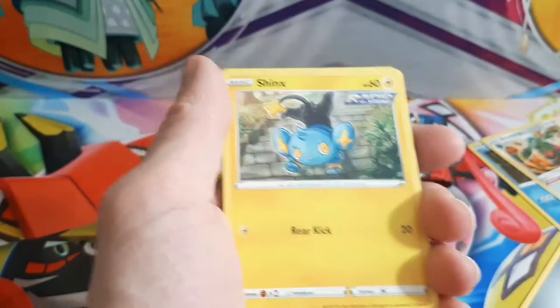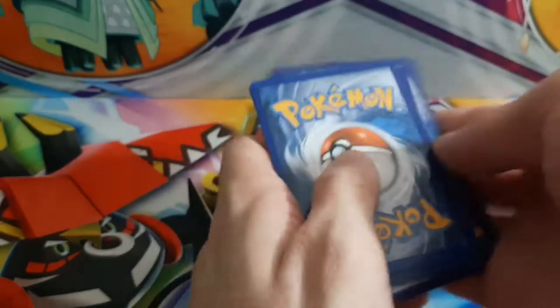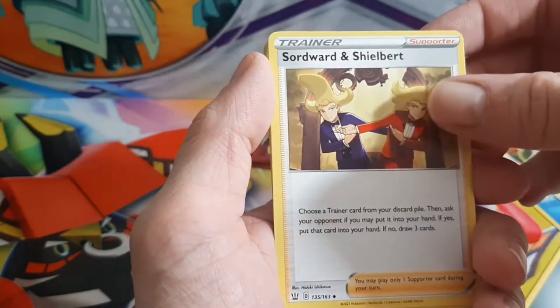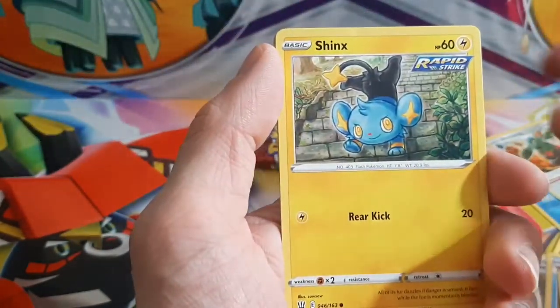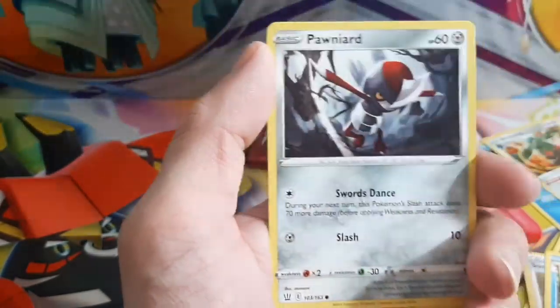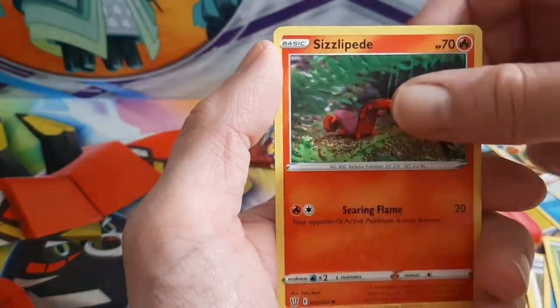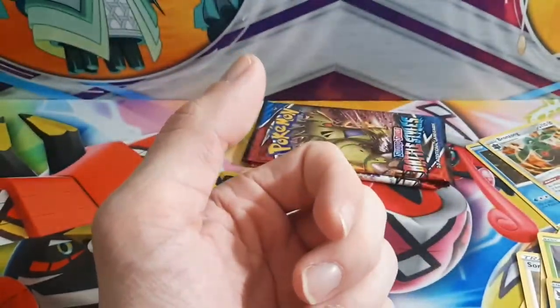And I did it again, oh well. One, two, three, four. Darkness Energy, Groudon, Doublade, Shinks, Snom, Boniard, Mankey, Sizzlipede, Crobat, and Jellicent. That's a weird name.